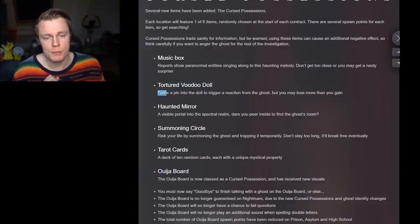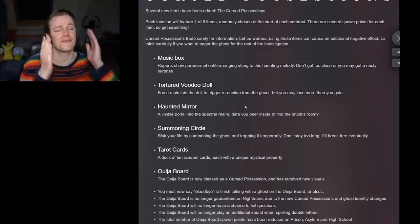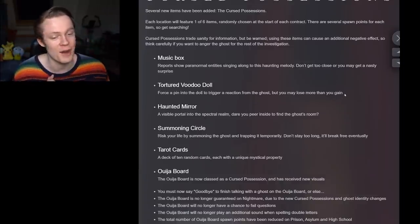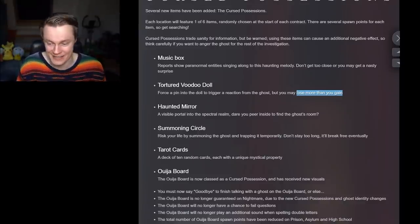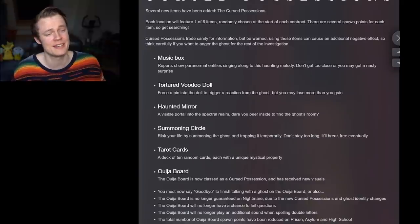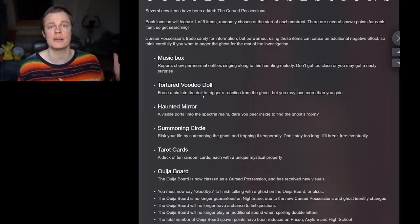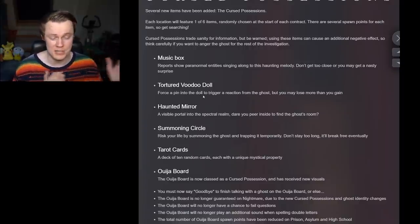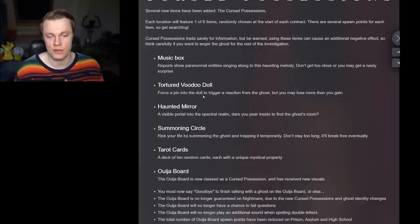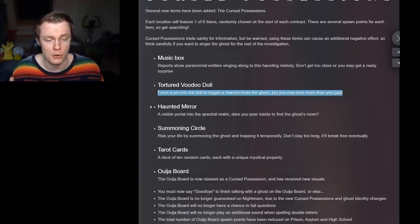Tortured Voodoo Doll: force a pin into the doll to trigger a reaction from the ghost, but you may lose more than you gain. I love how vague they are with this. It probably costs sanity. This seems to be the easiest one to use, and there's also a limit — from what we've seen in the teaser, there's a limited number of pins in the doll. We don't know if these will replenish. This is going to be really awesome for forcing interactions for photos, getting evidence like EMF 5, writing, dots projector, stuff like that.